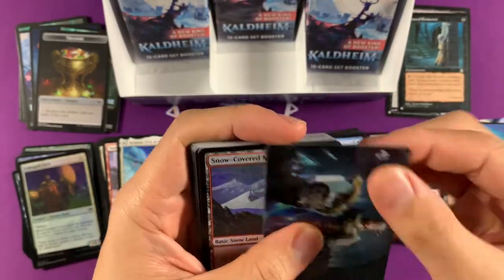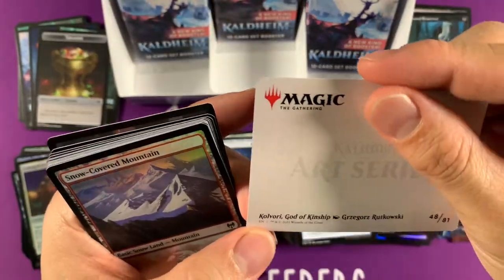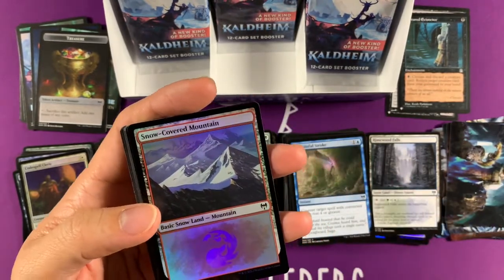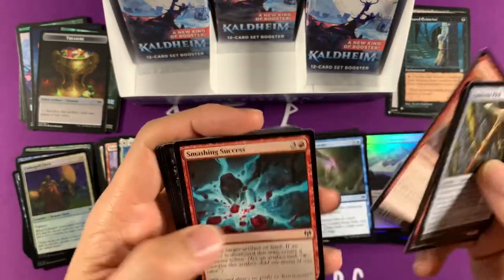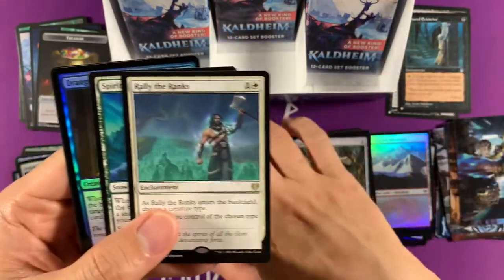One mana deal two damage — Quivoli — one mana deal three damage to target creature or planeswalker. If opponent controls two or more snow lands, deal six damage to any target. So it's like the punishment is really high if you mess up with snow, but it's still good enough to play if you don't have snow.